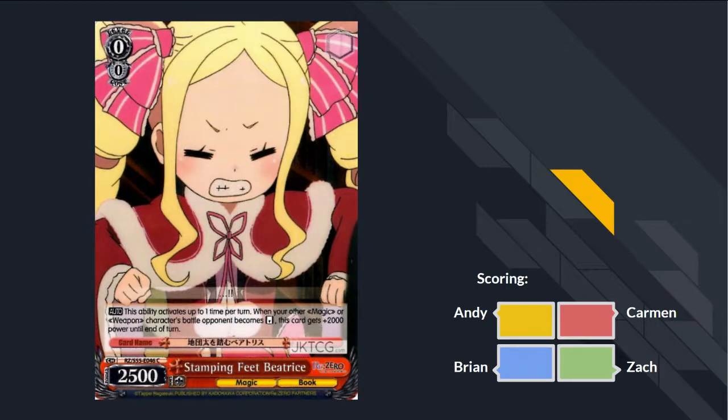Next card: Stamping Feet Beatrice. When one of your other magic or weapon characters becomes reversed, this card gets 2000 power to end of turn — so it goes to 4500 on a condition. If your opponent attacks in the wrong order and doesn't read your cards properly, you can catch them off guard. If they literally don't read it and then get punished, then it's good. D+ for not reading your opponent's cards.